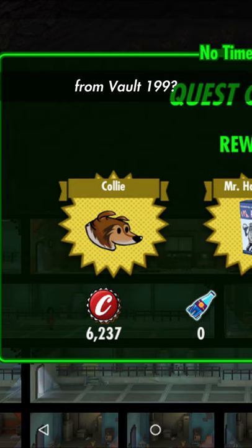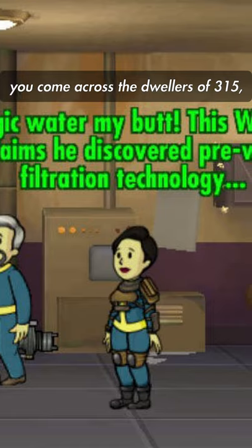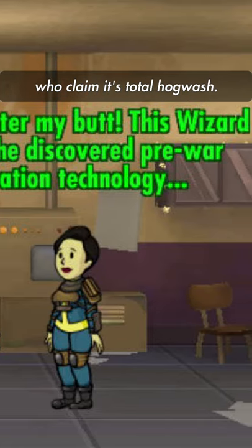Remember Bigsby the dog from Vault 199? He was actually hiding in Vault 314. On your search for magic water, you come across the dwellers of Vault 315 who claim it's total hogwash.